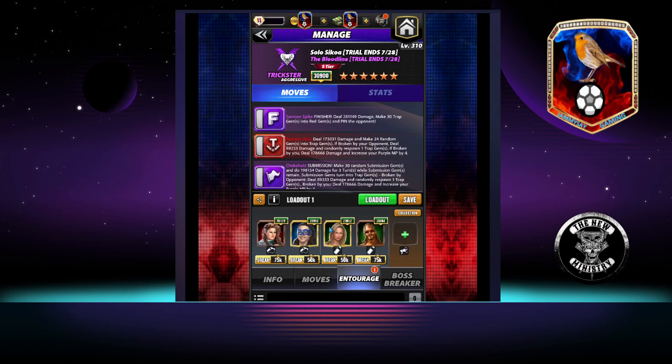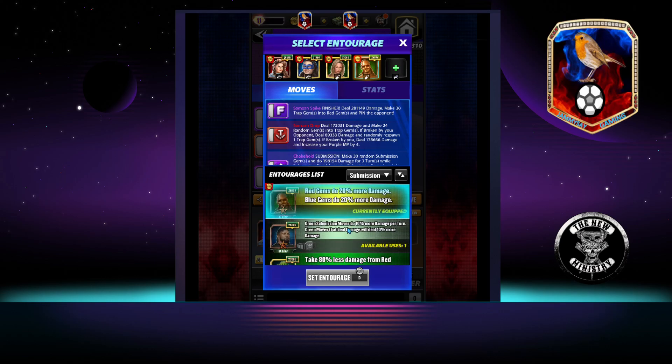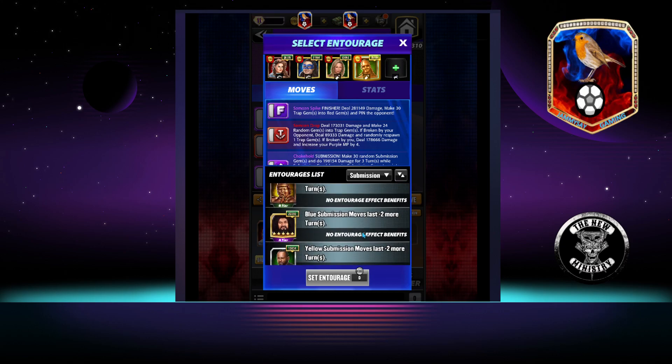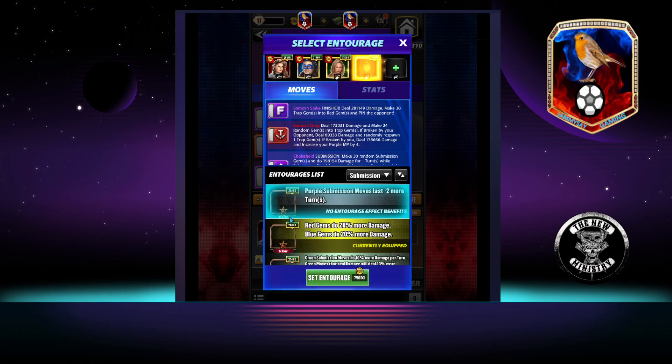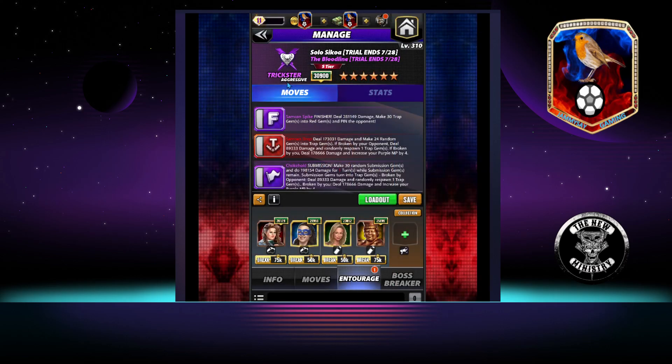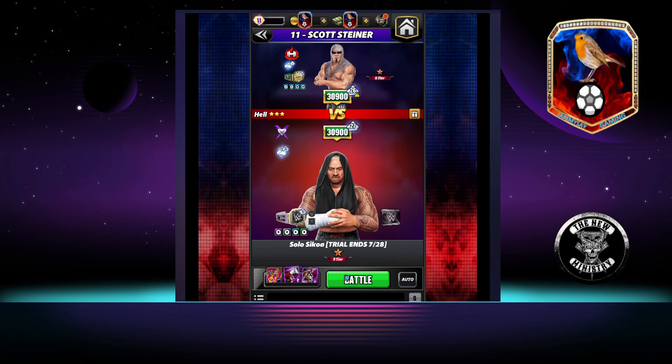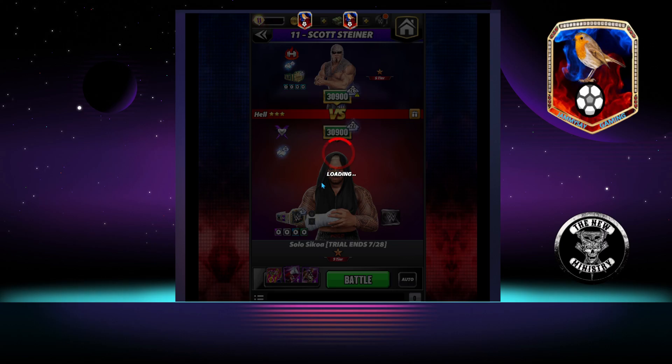For the entourage, we're going to stick with exactly the same. If you wanted to, you could swap out Snoop or whoever your lower gem damage coach is and put in Hall of Fame Lawler. For science, let's chuck him in and have a look — it sacrifices some red gem damage, but reduces the turns on that sub so you end up with more traps on the board. Let's try it out and see.